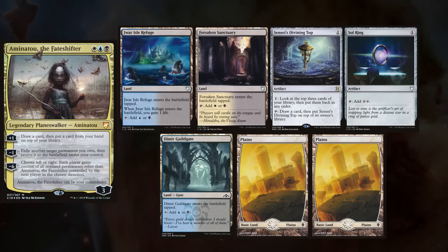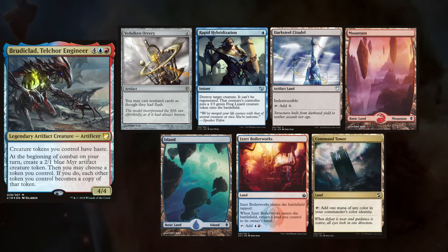Harry is playing Aminatu, and keeps Jwar Isle Refuge, Forsaken Sanctuary, Sensei's Divining Top, Sol Ring, Dimir Guildgate, and Two Planes. Tal is playing his Brutaclad deck, keeping Valkan Orrery, Rapid Hybridization, Darkseal Citadel, a Mountain, an Island, Izzet Boilerworks, and Command Tower.